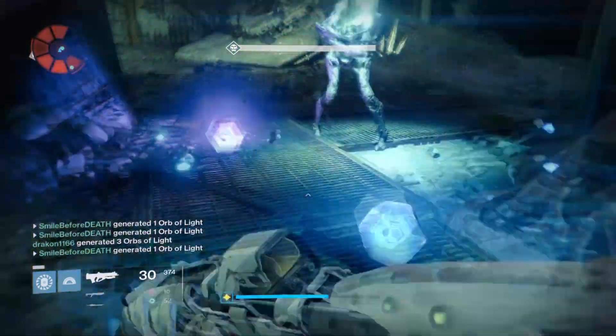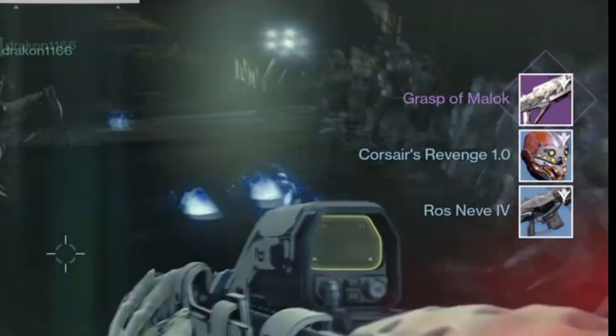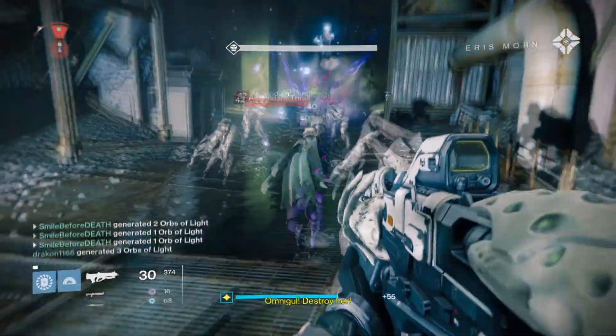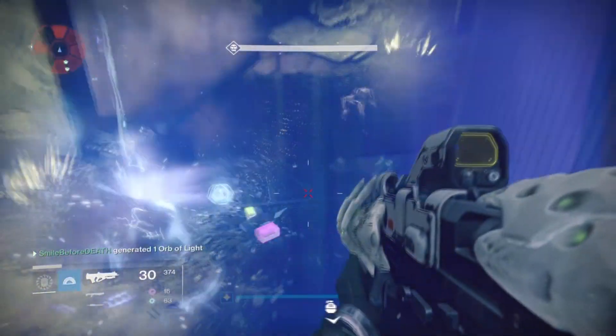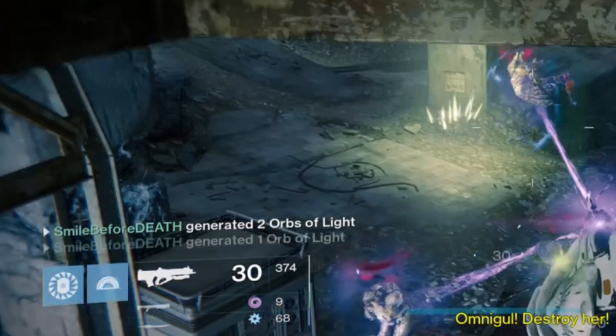And as you can see on the bottom left, loads of orbs are dropping, literally. Grasp of Malak drop — I've seen loads of these drop, which is awesome. It's fantastic, it's the fastest method I've ever used. Using two golden guns with the Celestial Nighthawks really fastens the farming method, because most of the time you get a supercharge. If you look on the screen on the bottom left...